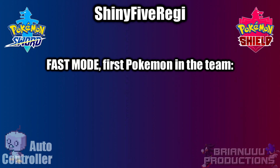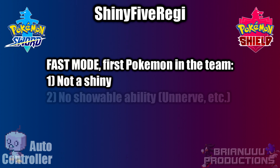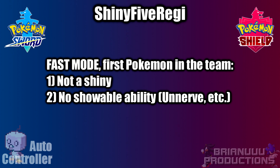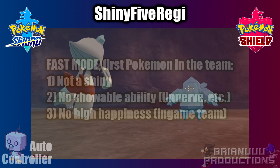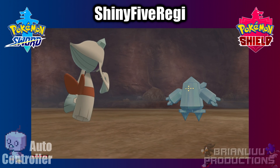If you are using Fast Mode, your first Pokemon in the team must meet the following conditions: 1. Not a shiny. 2. Does not have a showable ability, like Zacian, Unnerve, Anticipation, etc. And 3. Does not have high happiness — generally not your in-game team. These will cause extra animations and dialogues at the start of the battle.